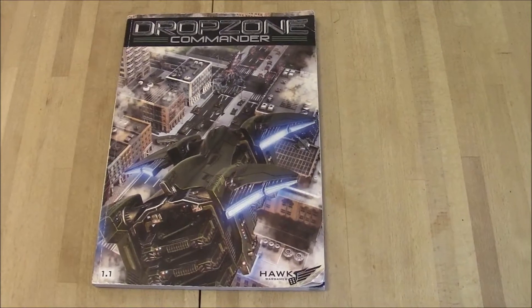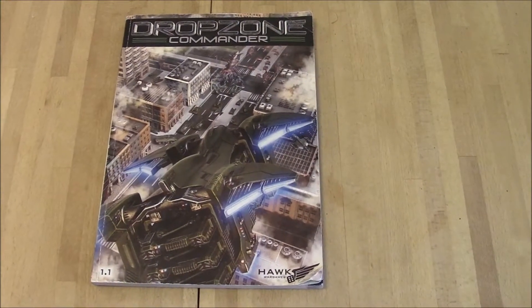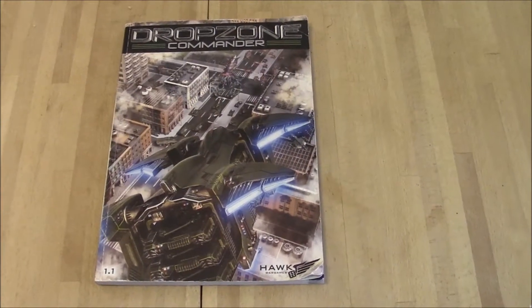Today we're going to be playing a 1,500 point Drop Zone Commander game. We have Scourge versus UCM. First up, we have Sam playing Scourge.